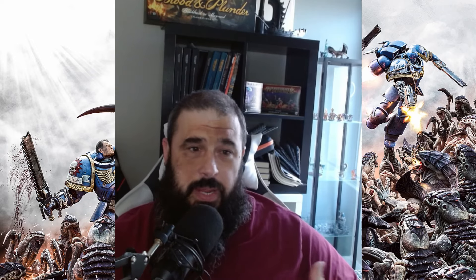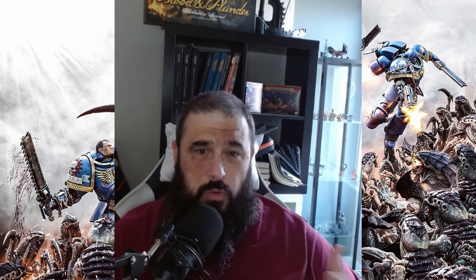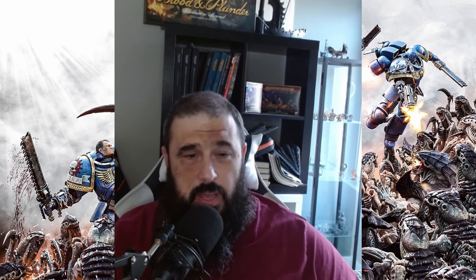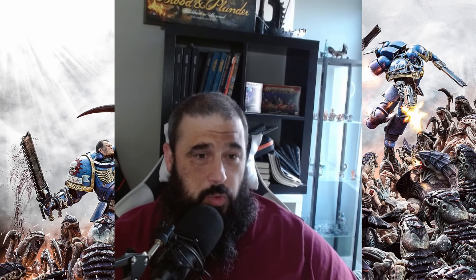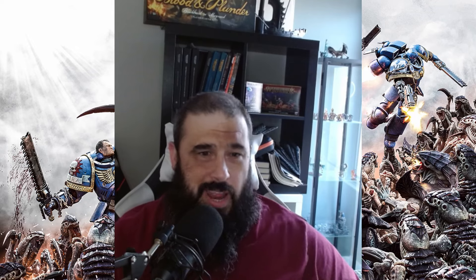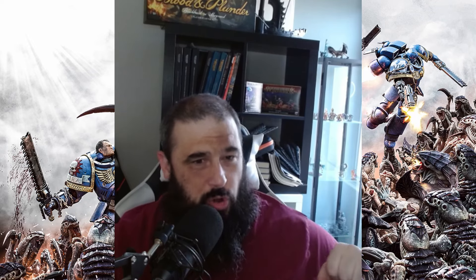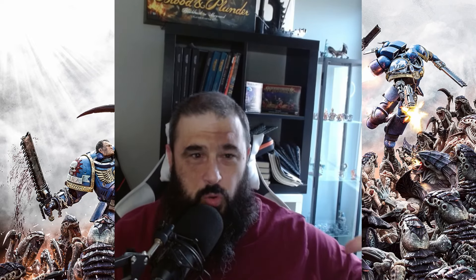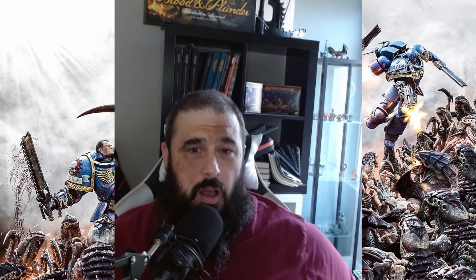I'm now looking at maybe getting some Hellblasters. I also want a cool conversion with an ancient carrying a banner — I found out that if I put a lieutenant, captain, chaplain, or master into a unit, I can put this guy in as well. I can do an old-school type banner stood on a rock, because tactical rocks are cool, and then have a really big, free-handed Howling Griffins banner to make the army look awesome.